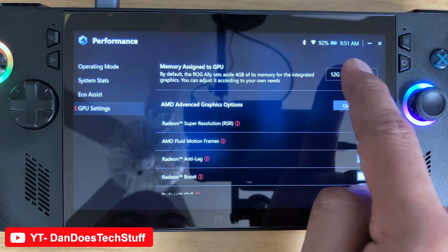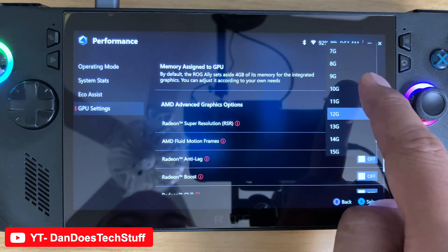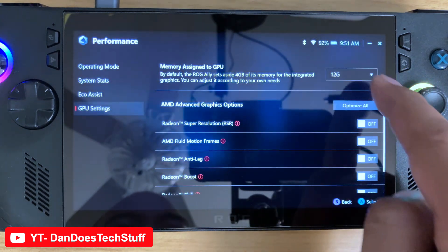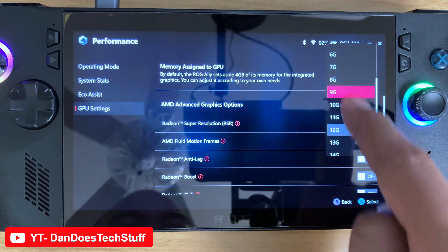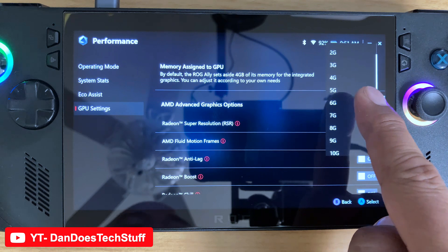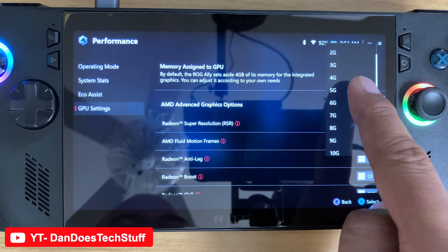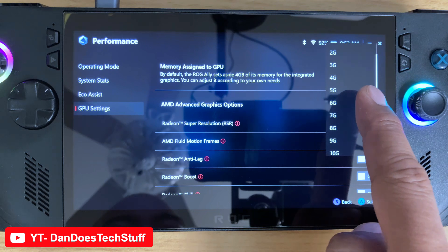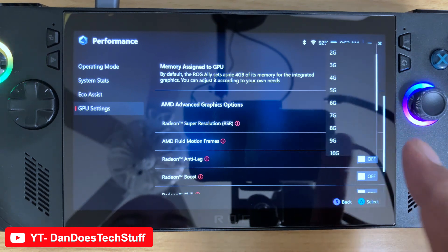Under memory assigned to GPU, by default — depending on how much RAM your system has — it's typically set to three or four. On the Legion Go it's like three, and on the OG Ally it's four.